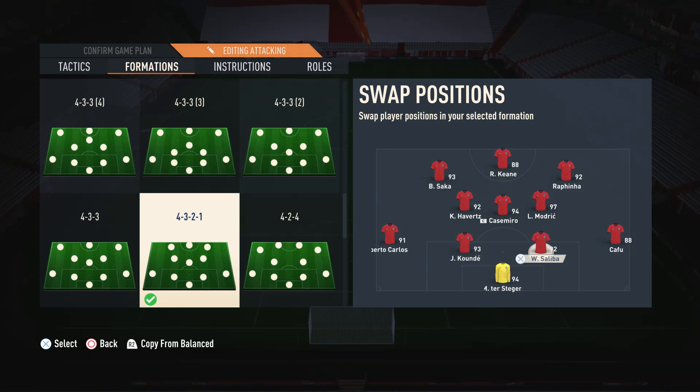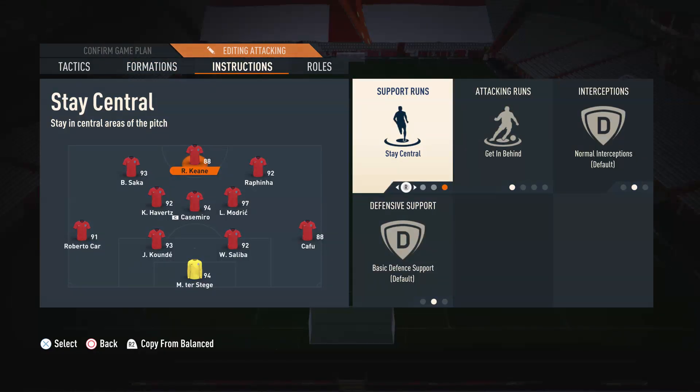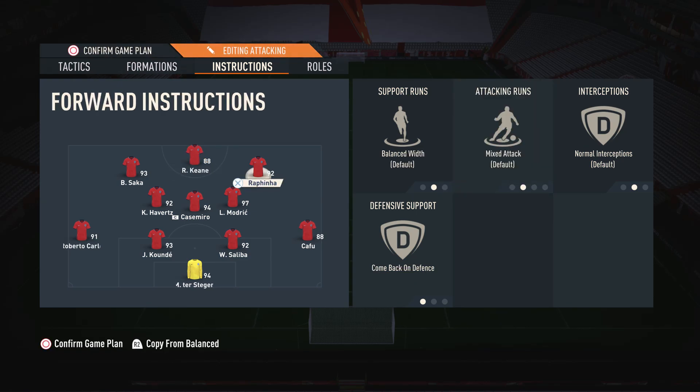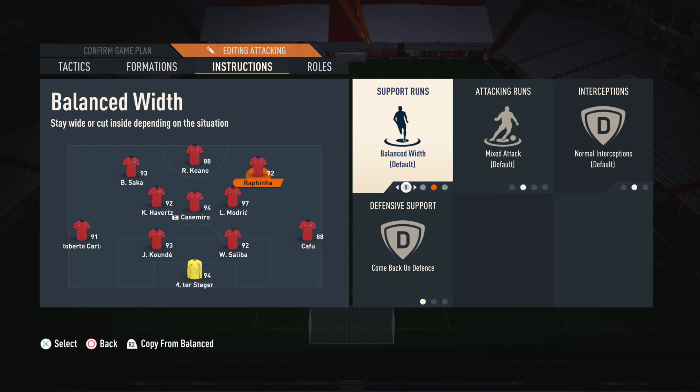For the centre backs and goalkeeper, these just need to be the full meta players. Moving on to player instructions — on the striker I have Stay Central and Get in Behind. Stay Central is so he doesn't drift off into wider areas and always maintains a central position. Get in Behind means he's always looking to make runs in behind and annoy opponents. I do sometimes switch him to Mixed Attack when I'm struggling to build up, but against most players Get in Behind is great.